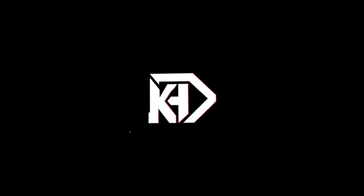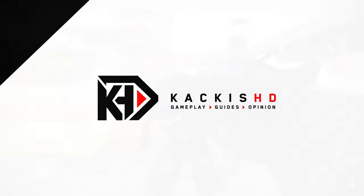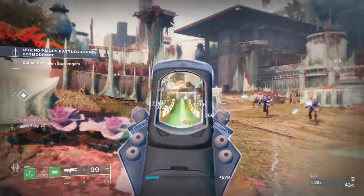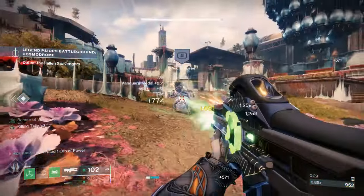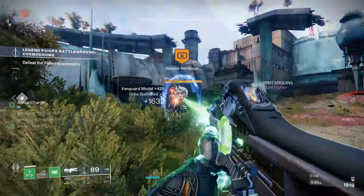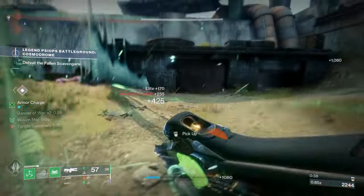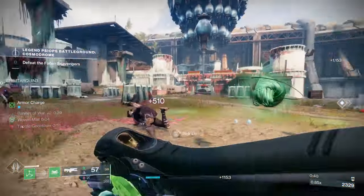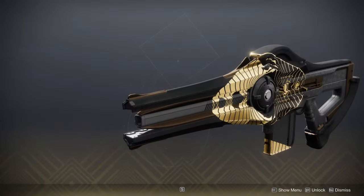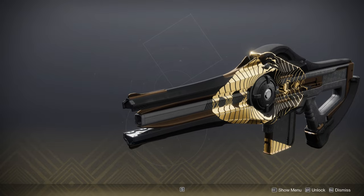What is up guys, it's your boy Rick Kakis, and today we are going to be taking a look at an incredibly powerful PvE weapon. This is one of the most unique weapons in the entire game — it has no direct competition. The catch is that this awesome PvE weapon is locked behind a PvP activity. The weapon in question is the Incisor Trace Rifle that drops from Trials of Osiris.